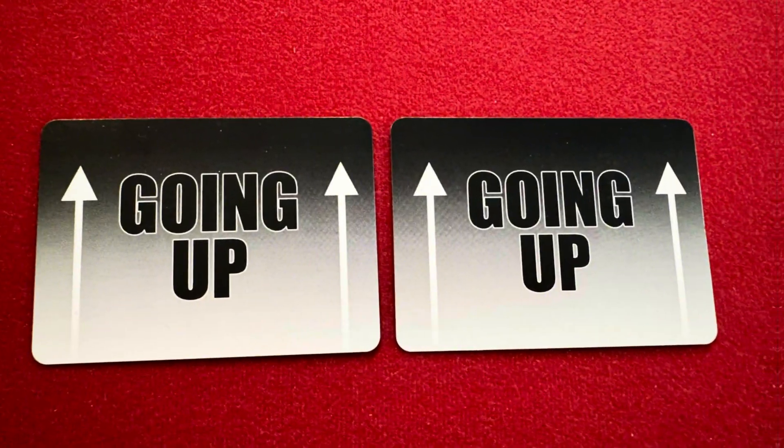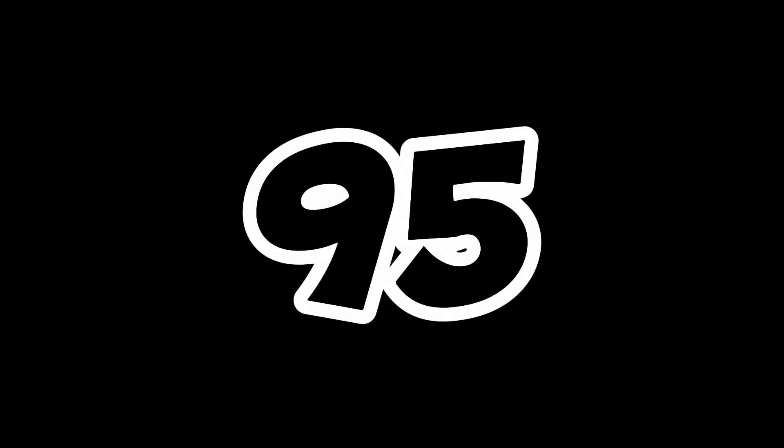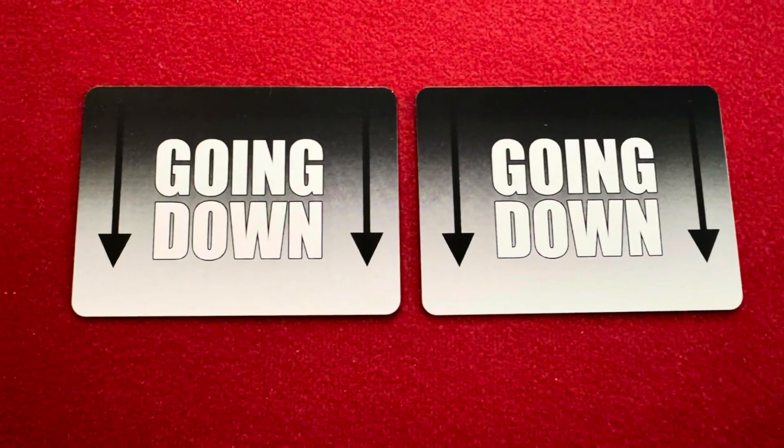Sorry Guys includes cards numbered 0 through 100, which will be used to make 4 piles during gameplay. Two of those piles will count up from 0, indicated by the two going-up cards, and the other two piles will count down from 100, indicated by the two going-down cards.